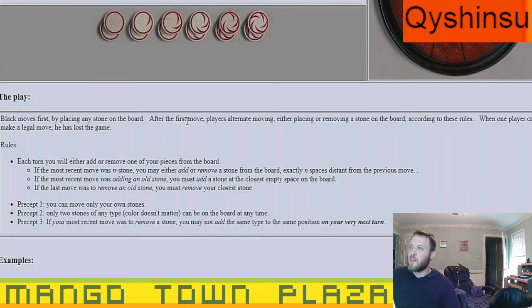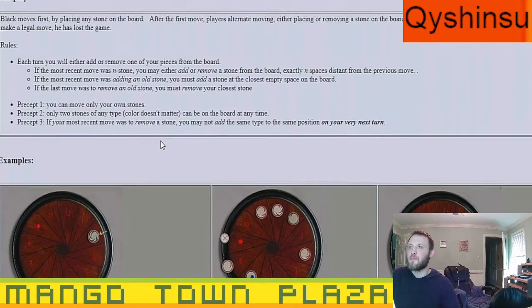Black moves first by placing any stone on the board. After the first move, players alternate either placing or removing a stone on the board according to the rules. When one player cannot make a legal move, they lose the game.